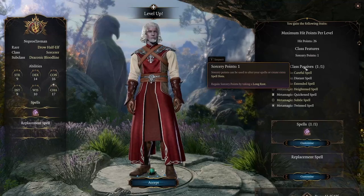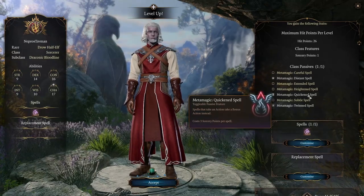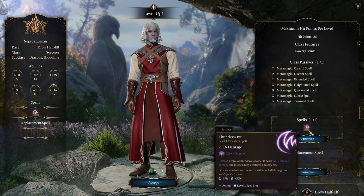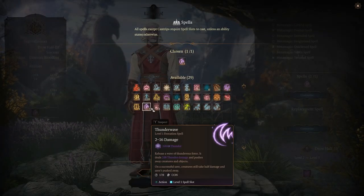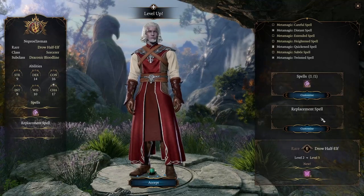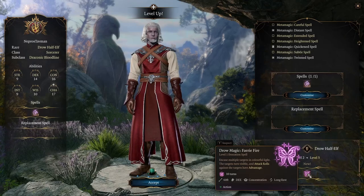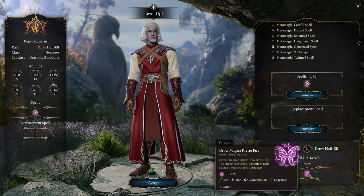At level 3, we get a few more hit points, one more Sorcery Point, and one more Metamagic feature. Quicken Spell is a must — there's no other choice given here. Although it costs three Sorcery Points per spell, we're going to be creating lots of Sorcery Points, so it doesn't matter. For the spell, they said pick Thunder Wave or Sleep — whichever one we hadn't picked before. We're going for Thunder Wave since I already have Sleep. We're picking a level 1 spell even though level 2 is available because we're converting level 2 spell slots into Sorcery Points. As a Drow Half-Elf we also get Fairy Fire, which we could use with Distant Spell — and the casting modifier for Fairy Fire as a Drow Half-Elf is Charisma.